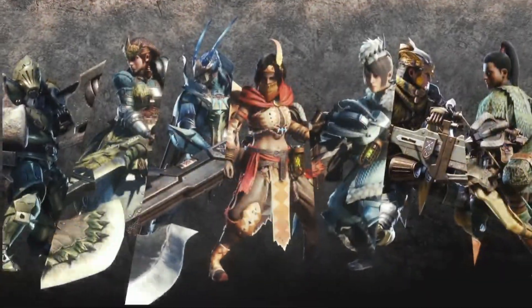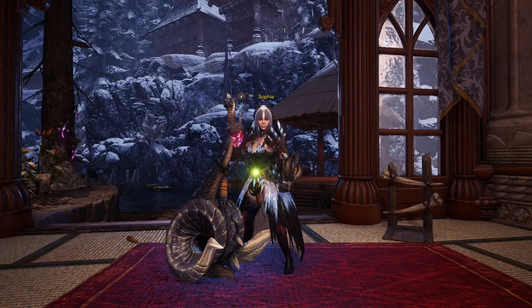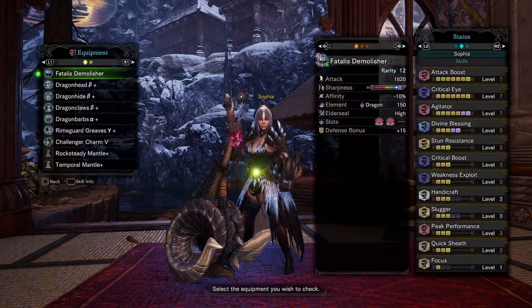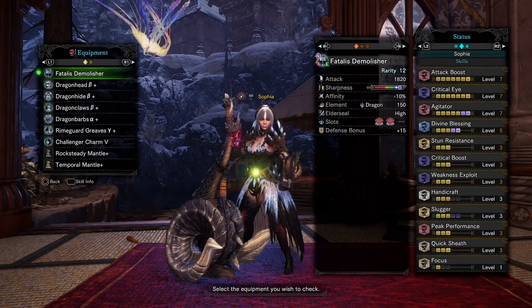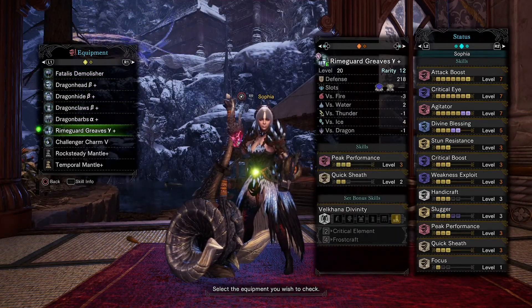Next up is the hammer — or what I call the unga bunga weapon — because of the stun power, the KO power of this one. So this is my build for the hammer. I have two builds: one with earplugs which I'll show later. It's four pieces of Fatalis armor and again the arch tempered Velkhana.